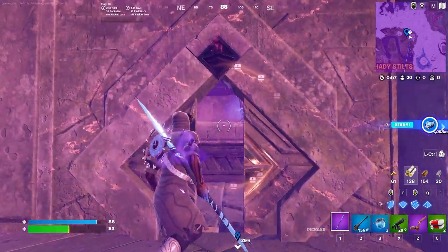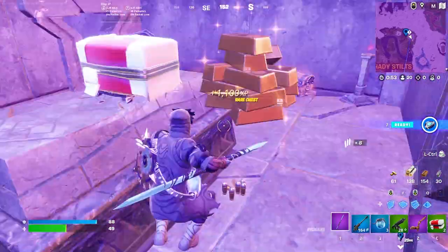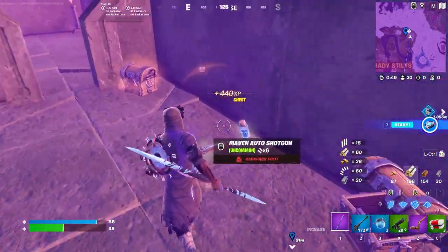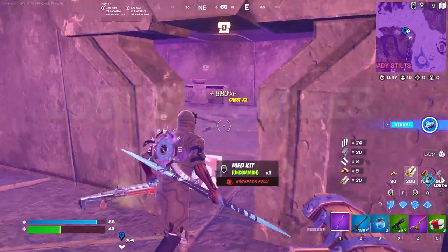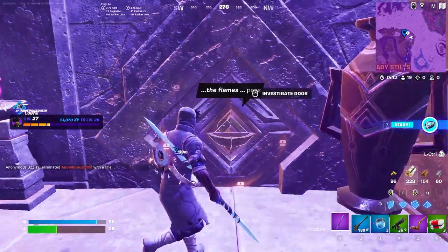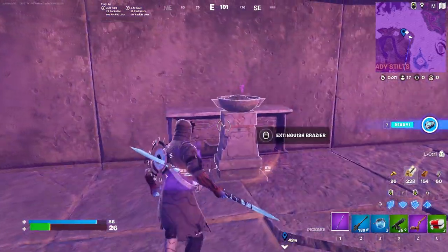That was the correct statue and it has now opened the main chamber where we get all of our loot. There is some crazy loot up in here — loads of chests and so much stuff to actually be looted. Inside there's yet another door, and we basically need to deal with the flames in order to pass.